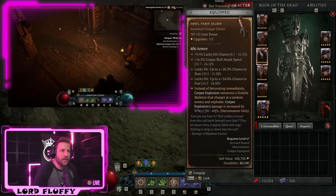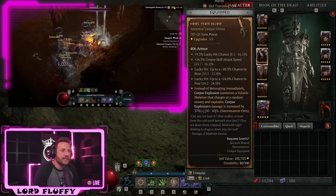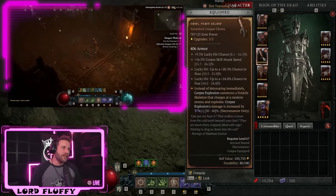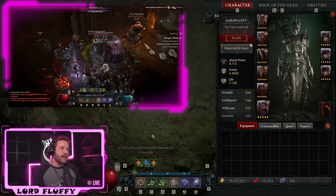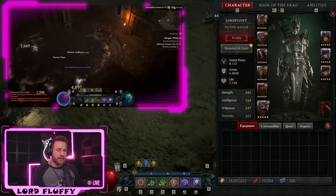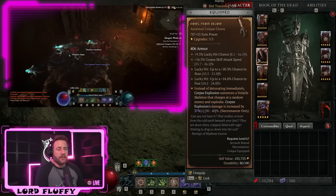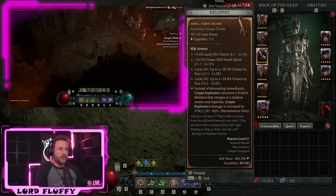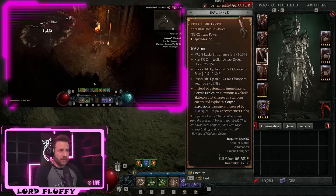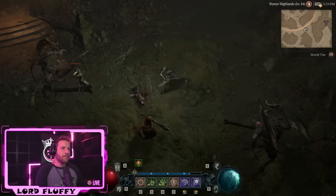The build revolves around a unique called Howl from Below. Instead of Corpse Explosions detonating immediately, it summons a volatile skeleton that chases an enemy down and explodes, and it gives Corpse Explosion its own damage multiplier up to 40%. It's not required, but it massively increases quality of life since these skeletons chase enemies down. You can also use corpses left in the last room to deal damage to particularly difficult elites. It's a separate multiplier, so Corpse Explosion damage goes up significantly.